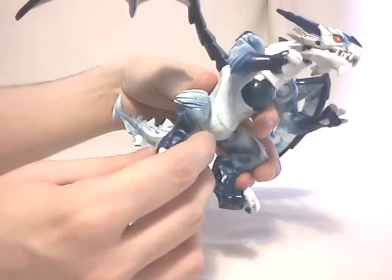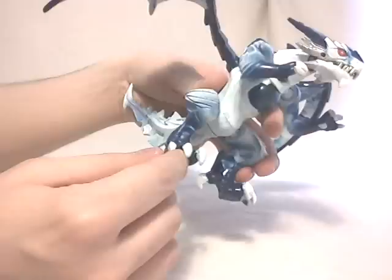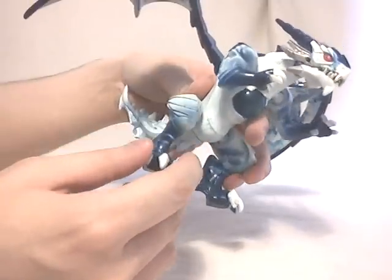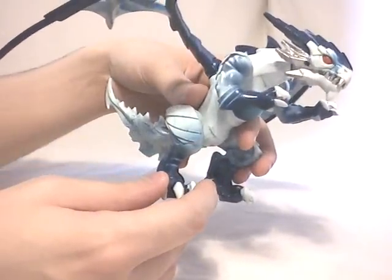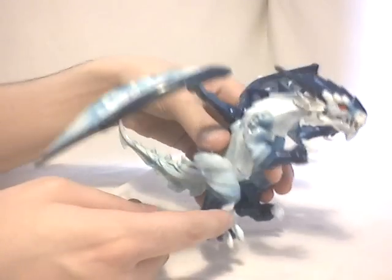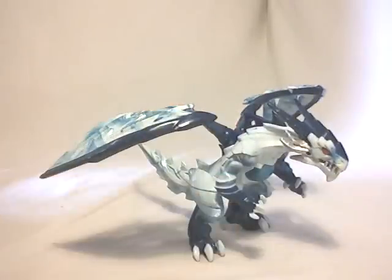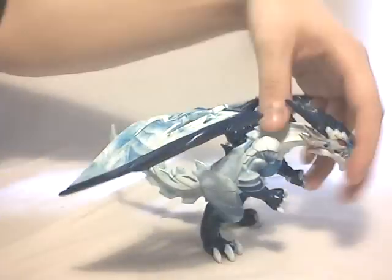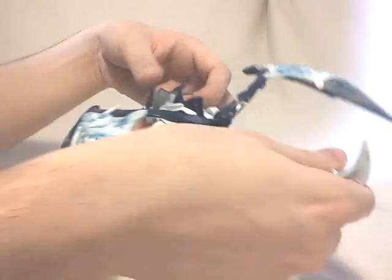Third thing to notice is that this dragon stands on two legs, because all the previously released ones were just supposed to stand on all four legs. This one, because of the new molds, can just stand on two legs. Pretty cool. We do not have any big connection points on the back to lay the weapons.